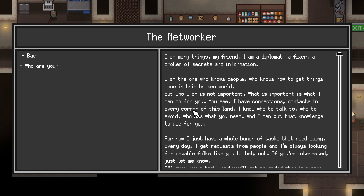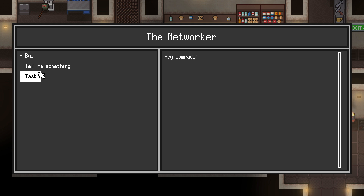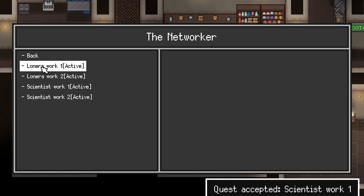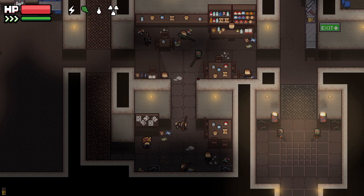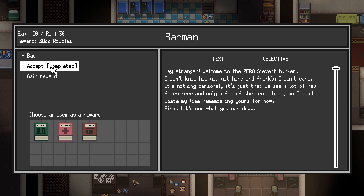Welcome to a new episode of Zero Sievert. On the last episode we found out how to upgrade our hideout, so in this episode I'm trying to hopefully get some of that done. I hope I get the storage done because that's completely filled.